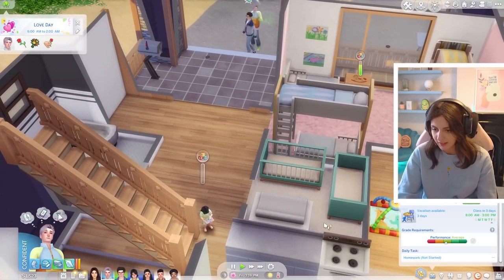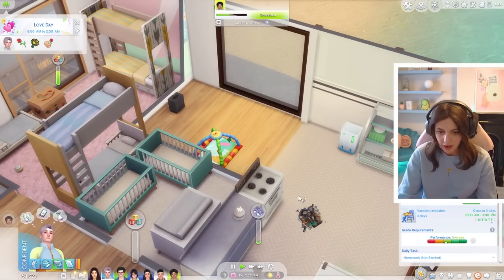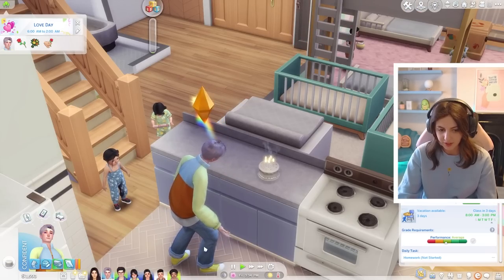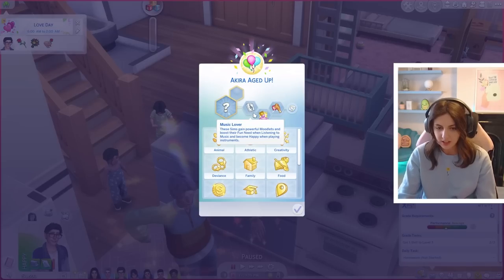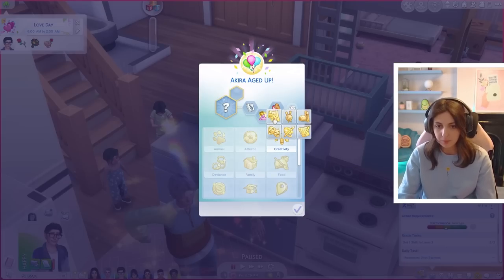Akira got an A so we can age him up into an adult, though I don't know if I'll move him out until I'm ready. Let's see what his final trait is going to be. Akira's final trait is glutton and he likes music - he's a music lover! Let's do Musical Genius as his aspiration.